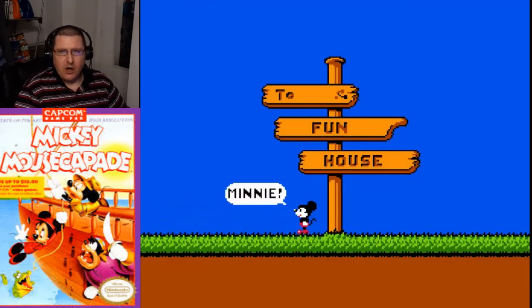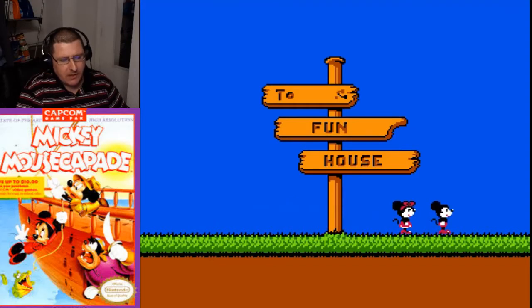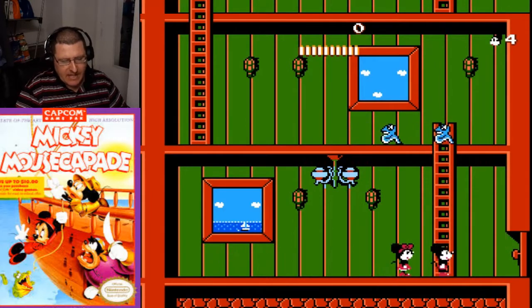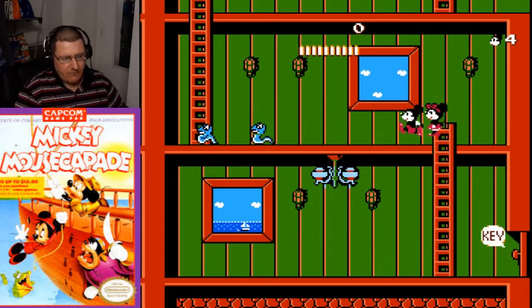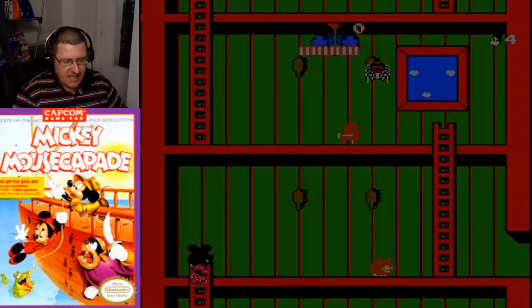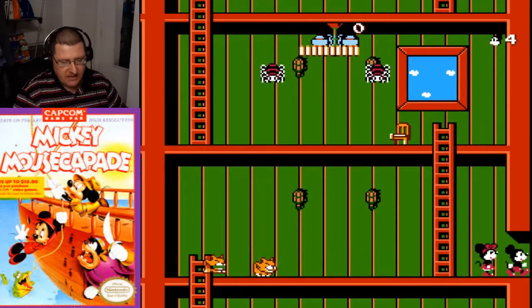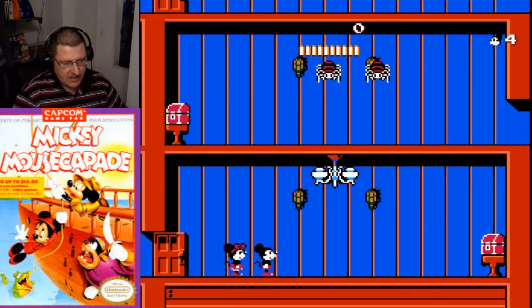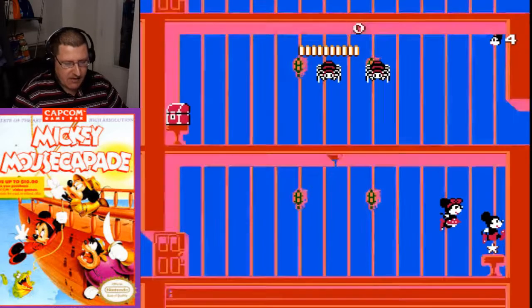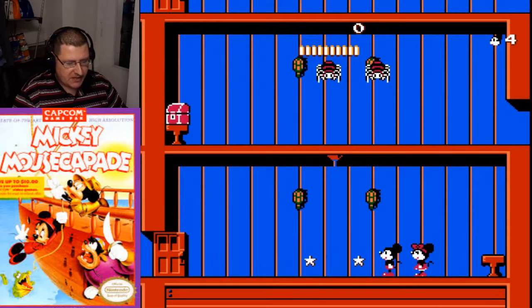The first level is kind of long, but we can get through it. It's almost as long as the last level. Right now we don't have a weapon so we just have to jump over these guys. Both Mickey and Minnie follow you around. So in this part, this is where we're gonna get the thing — watch out, you gotta juke this thing out so you don't get hit by it. Now we have star power, now we can shoot.